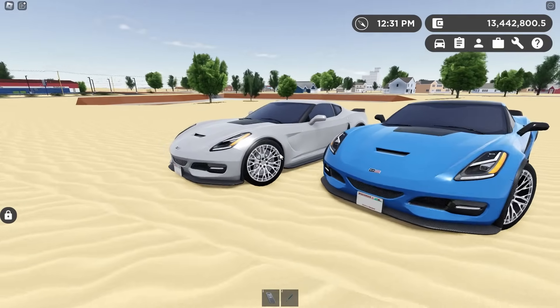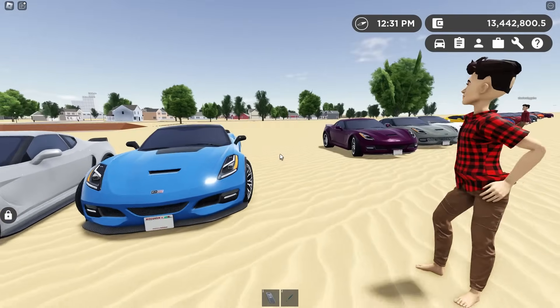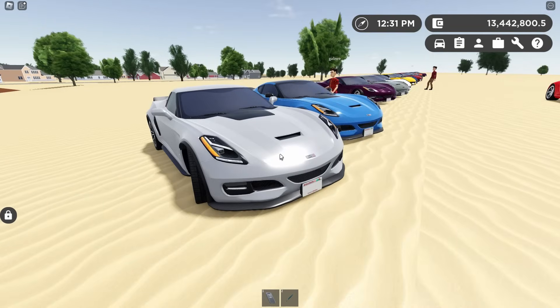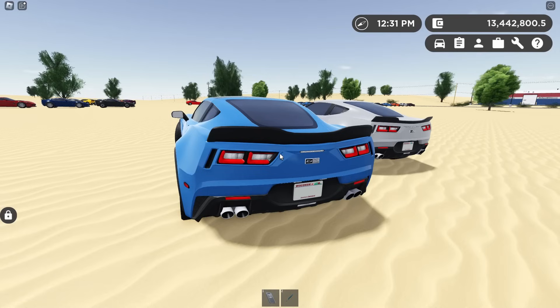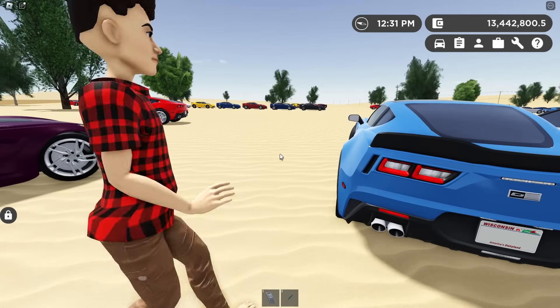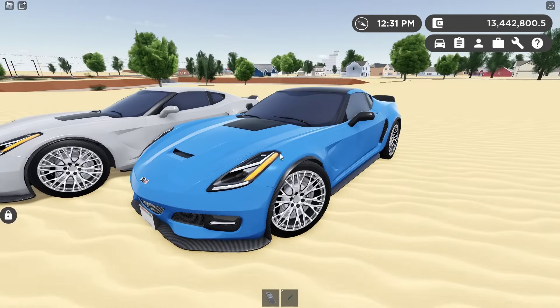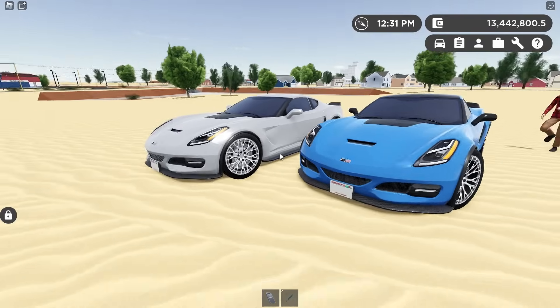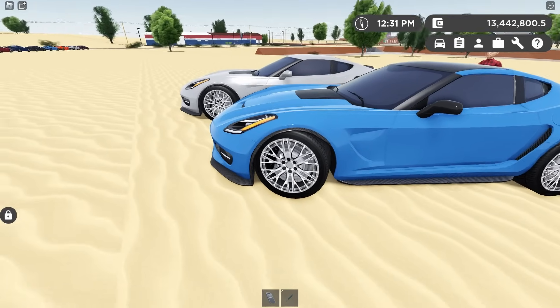These two over here are also Stingrays, but they're the Stingray track packs — that's actually kind of sick. I really like this blue one; it just looks like a Z06. I don't really understand why Dagen made a wide body Stingray, which is basically just a Grand Sport, but we do also have Grand Sports. These things are like not quite a Grand Sport, but just kind of getting there. It's also got Z06 wheels on it, it looks like.